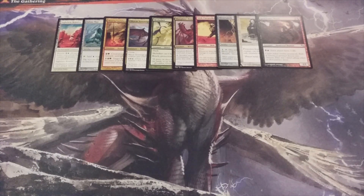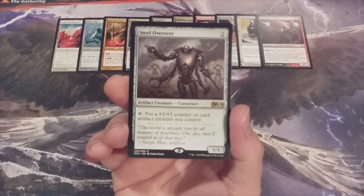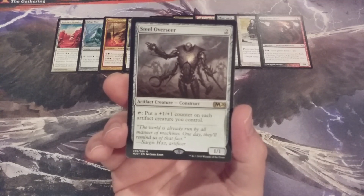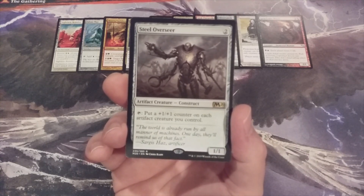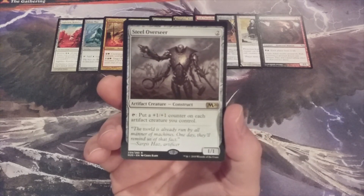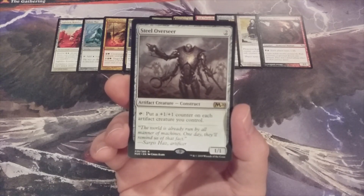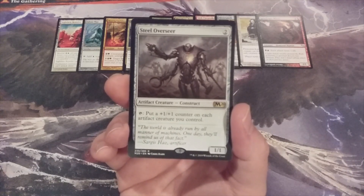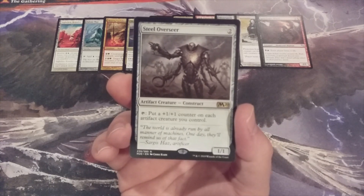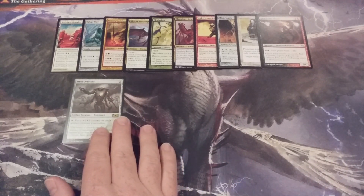Next creature, number 11 — it's another colorless addition: Steel Overseer. It's a 1-1 construct that can turn sideways to put a +1/+1 counter on each artifact creature you control. There are a number of artifact creatures you could potentially summon from the cube. At its floor, it can tap and put a +1/+1 counter on itself. With enough turns and without interaction from opponents, Steel Overseer could become quite menacing as the game unfolds.